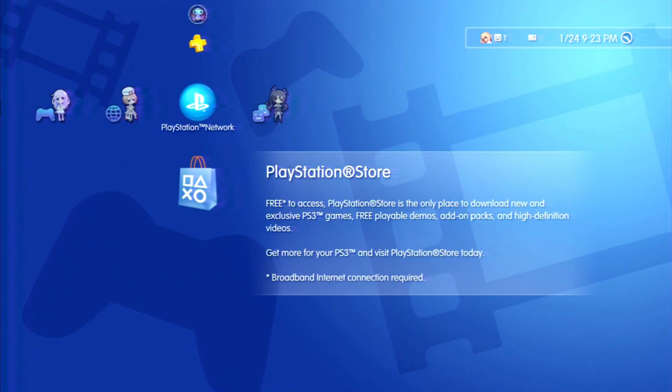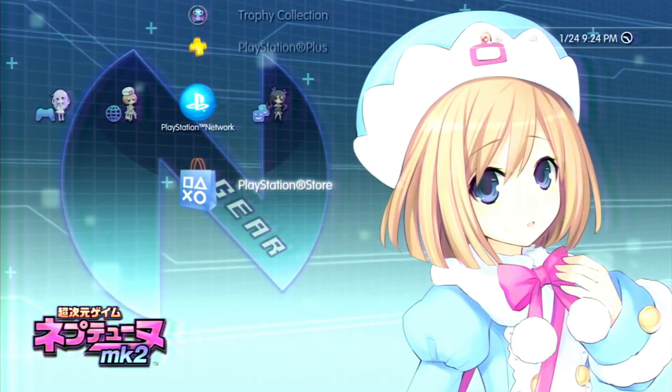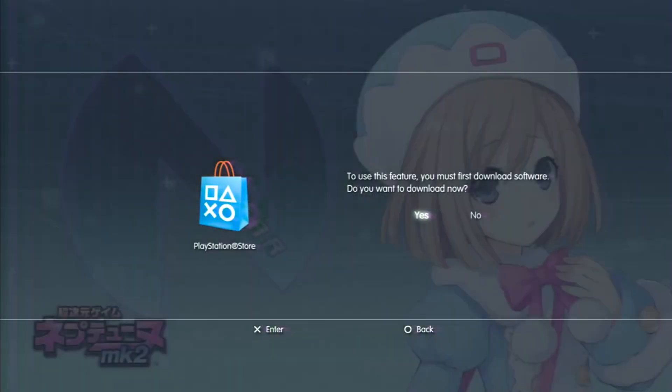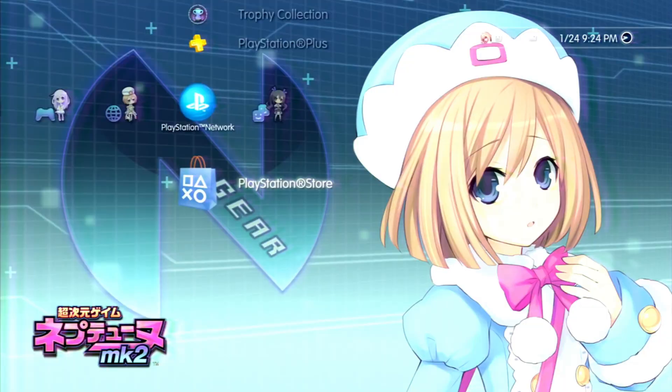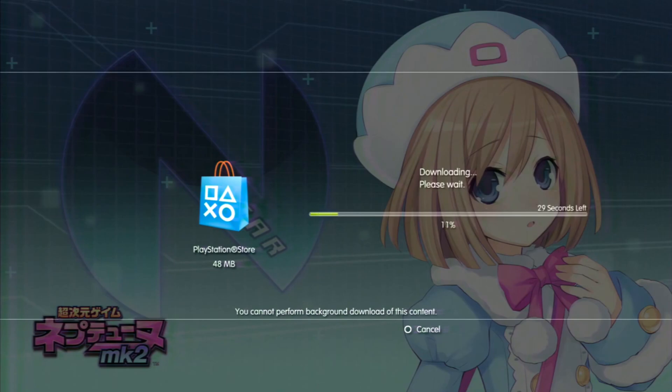You might not know this, but you can press Triangle on the PlayStation Store app to delete it. Once deleted, when you try to log in it will say 'This feature must first download the software' and you say yes to reinstall it. This might fix performance issues and make those invisible buttons reappear.